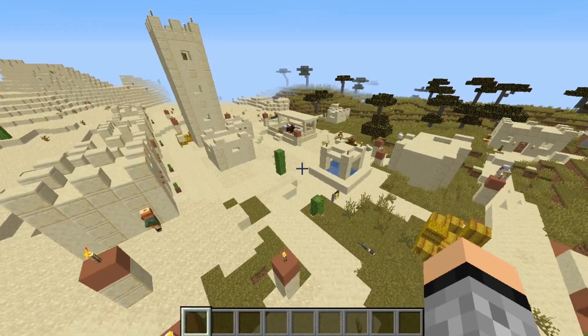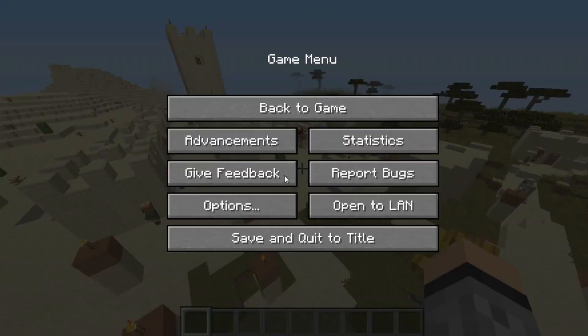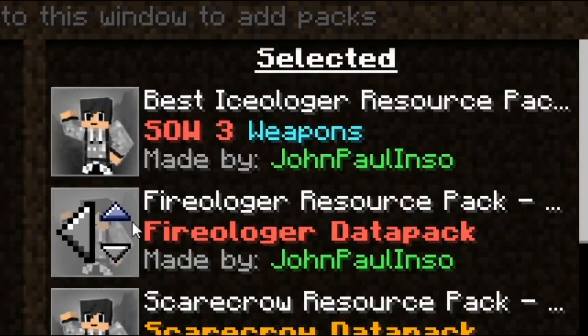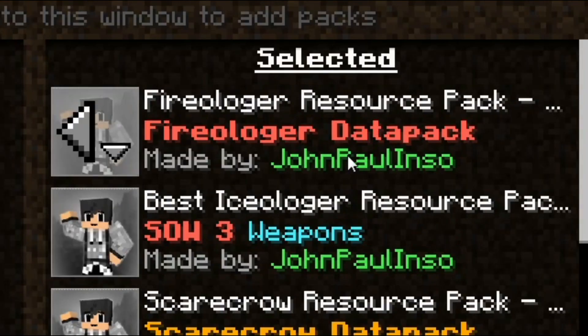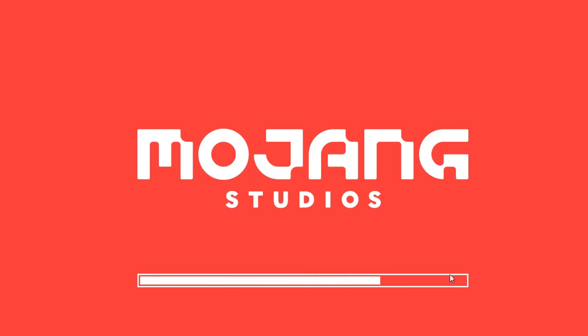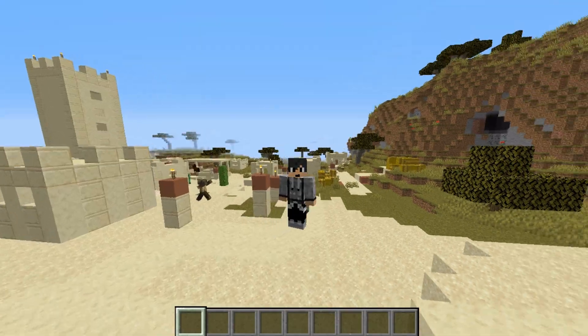It turns out that I didn't find any Fireologer because it's pretty rare. So I'm gonna remind you: if you're going to use this, you might need two resource packs. Make sure that the Fireologer resource pack is at the top of the Isologer. Click done and then you have your resource pack.